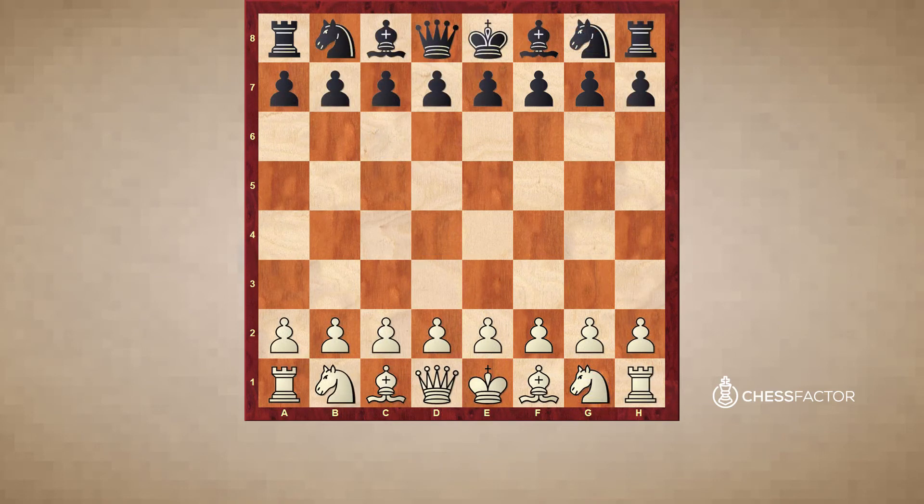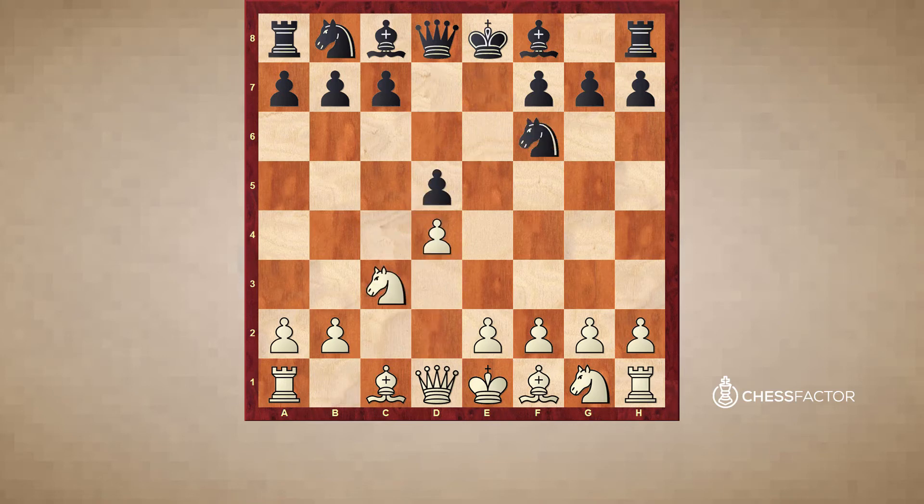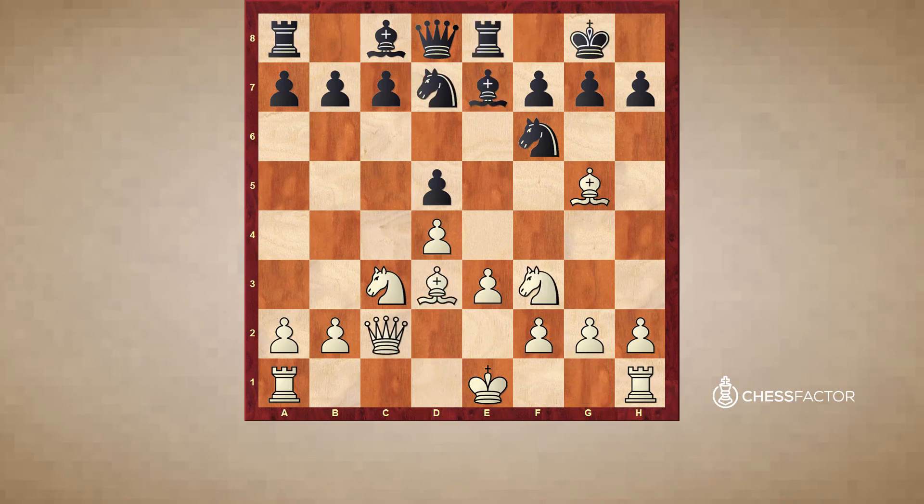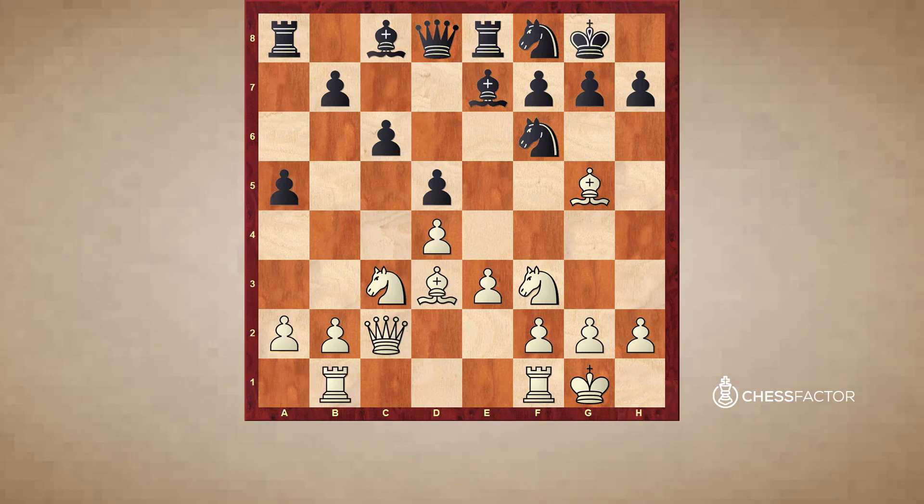Now here's another game I wanted to show you — between Krogius and Ravinsky. Krogius is a well-known master who helped, I think, Karpov. Ravinsky is also a Russian master. This game was back in 1957. Krogius is white, started with c4 but transposed into a typical Queen's Gambit position. Nf3, Nf8, castles, c6, Rab1, a5, a3.